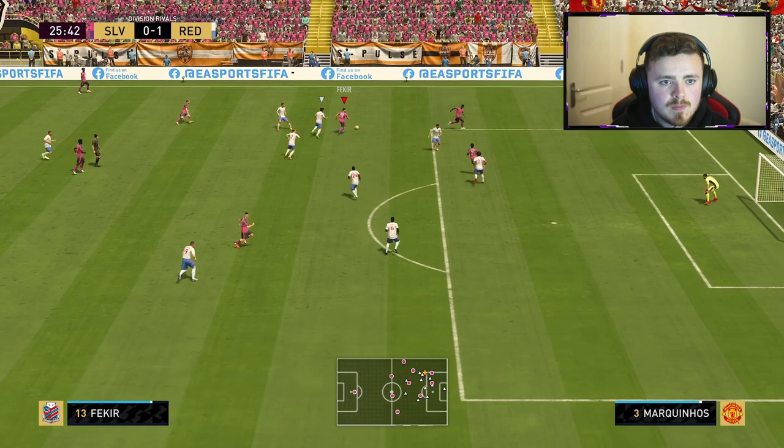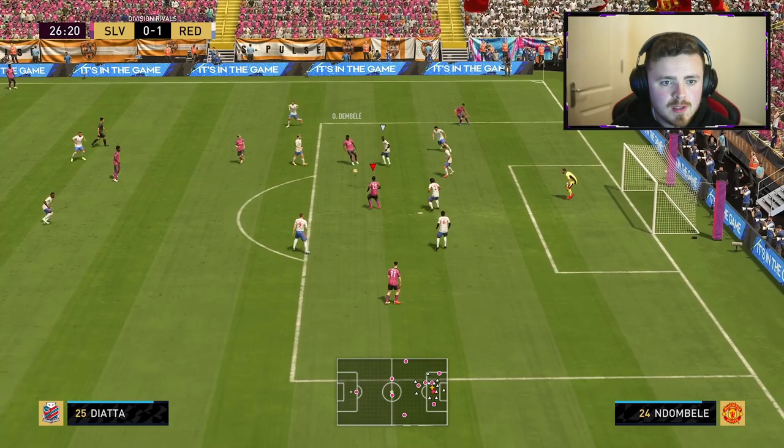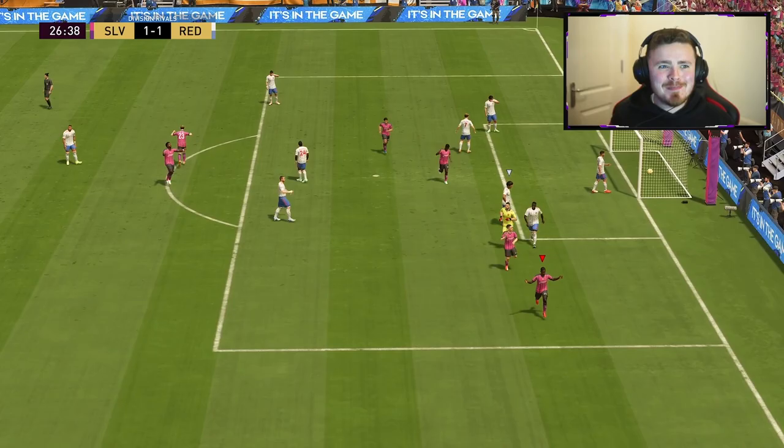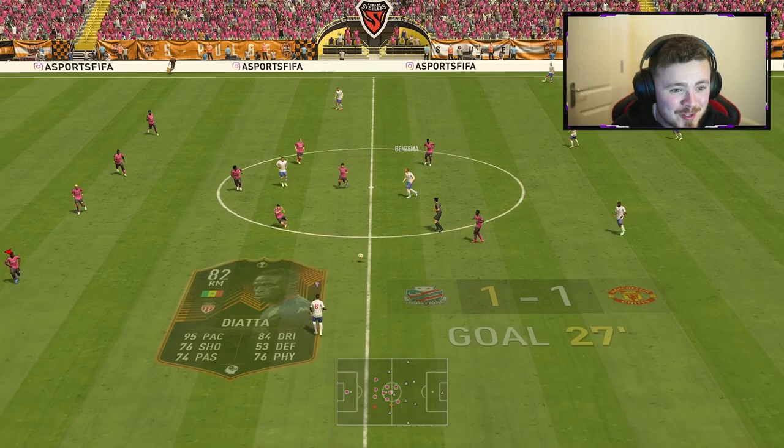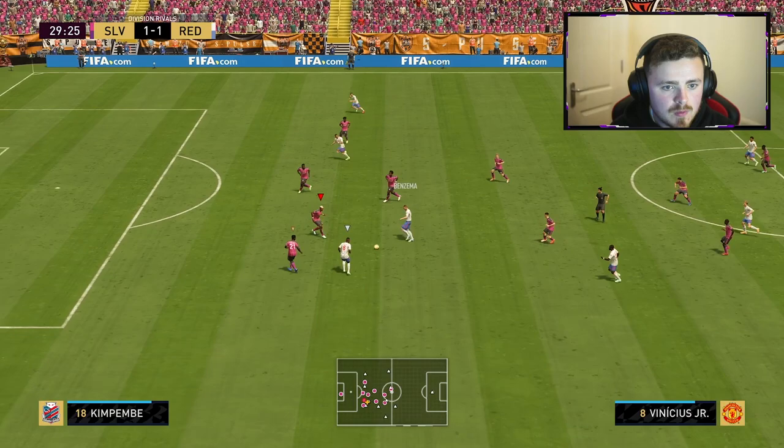My opponent is taking the mickey a little bit. There's so many jab backs, so many right bumper A passes — I can't keep up with it. Lovely bit of play from the boys. Di Atta swivels — wasn't expecting that finish from the man. I swear his finishing is ridiculously low, but that is a saucy little finesse in the top bins. We take those. It is very much game on against this absolute sweat.